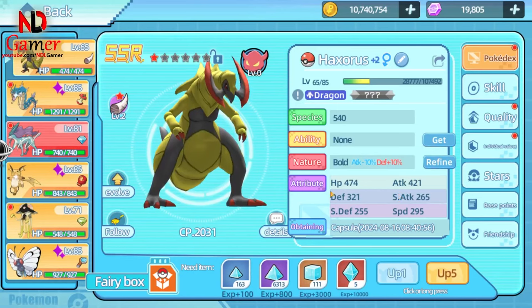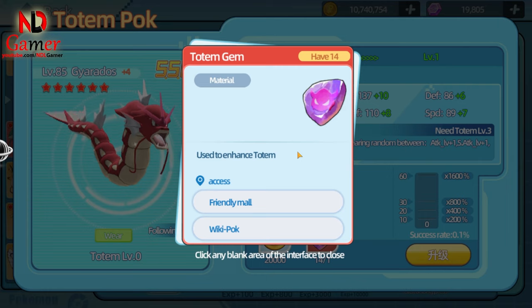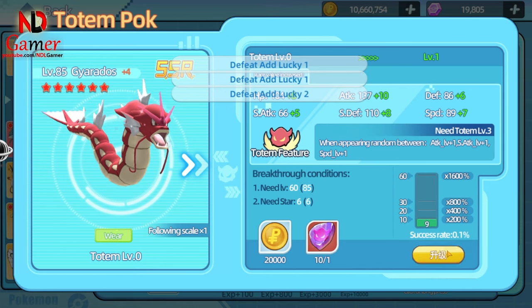Many of you have asked me about the Gems Totem, so I'll take the chance to answer here. It can only be used when your Pokémon reaches 6 stars and level 60, but you personally need to be above level 80 for this feature to unlock.